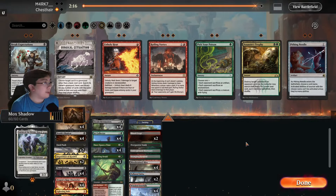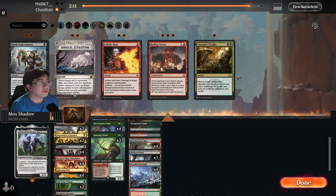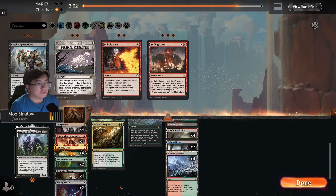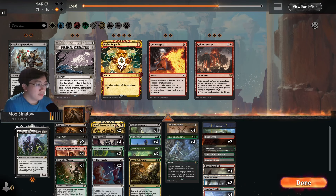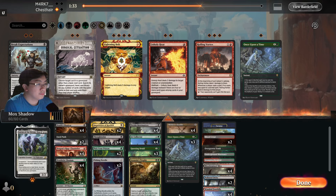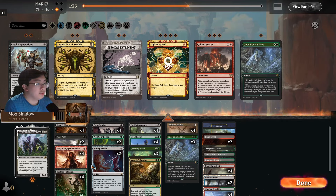You're up against a mono-black deck, so Pick Your Poison comes in here, Pithing Needle also comes in here, Trophy is good. We can probably trim on the bolts and one Once Upon a Time. Since we're on the draw, Unholy Heat is better than a discard spell. I think that's it.